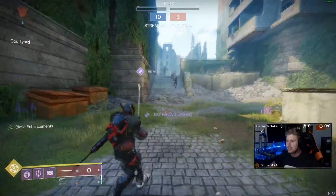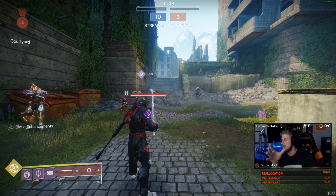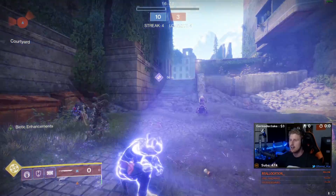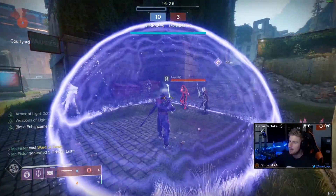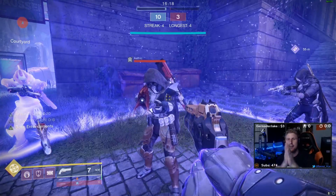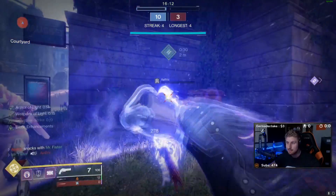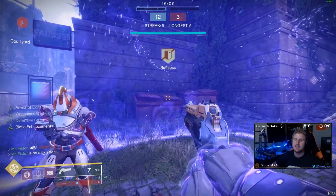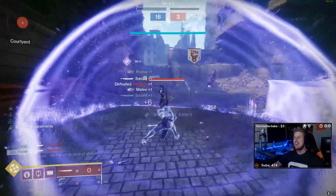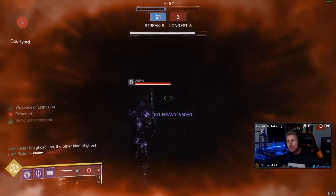Something most people don't know is that bubbles actually increase your melee damage. If I pop a bubble with Bio Enhancements and hit somebody with a sword hilt, it goes up to 175. And if you get a melee kill inside the bubble, it gives you your overshield — so now I have Defensive Strike in the bubble and I'm doing 230 damage with my sword.